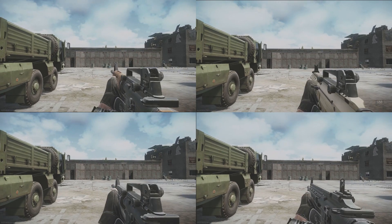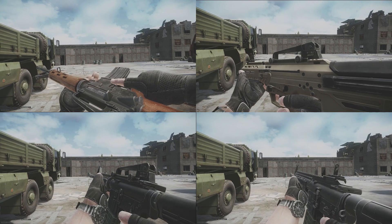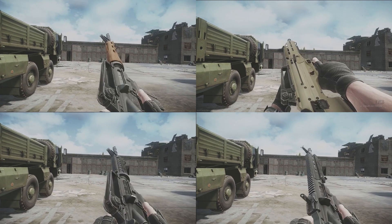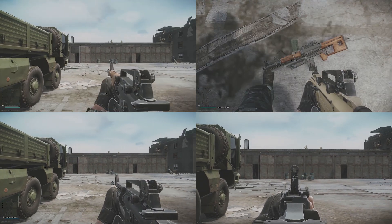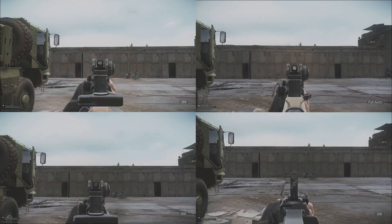Alright guys and gals, this is Northman and we're back with more Tarkov. This time around we're testing the primary 5.56 guns: ADAR, MDR, M4, and HK. Right now I'm showing some difference in animations as well as tap fire and full auto. ADAR obviously is not full auto, so I just rapid clicked and kind of showed the recoil difference as well as the firing.